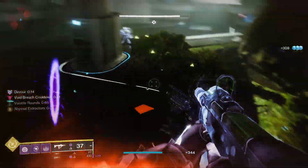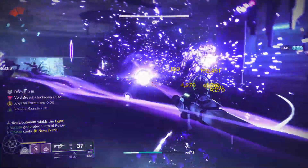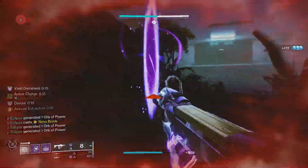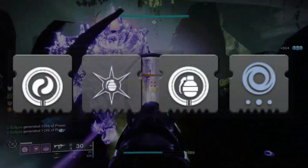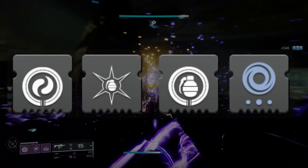These builds make it so easy to solo content, like that first encounter from the new dungeon Ghosts of the Deep. I'd also recommend running mod setups that amplify your Void weapon and grenades as these builds are centered around them — mods like Harmonic Siphon, Ashes to Assets, Firepower, and Void Weapon Surge.